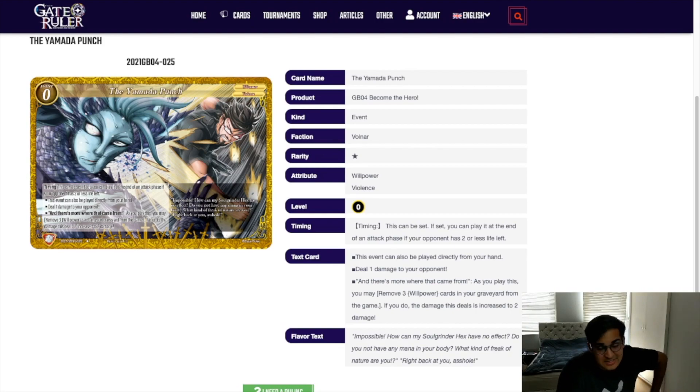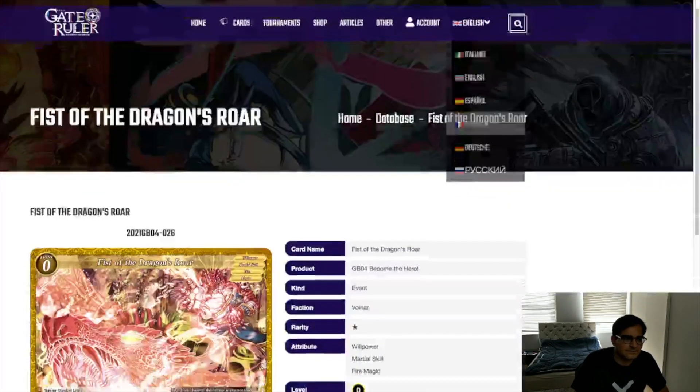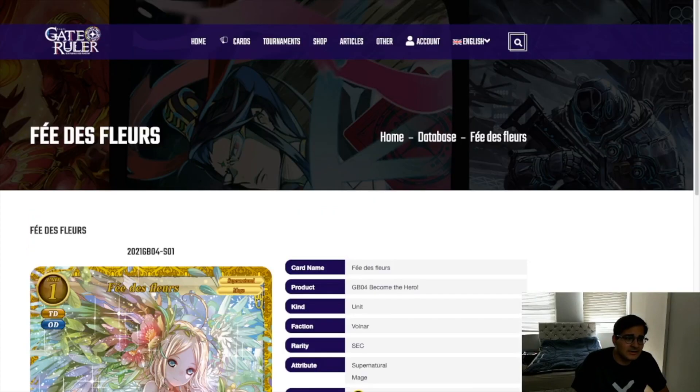This is another card that's fine. It's not a martial skill — you can play from your hand to burn one at the end of an attack phase if your opponent has two life or less, or you can banish your Willpowers to make it burn two. There are more Willpowers in the game than you might expect, but you're really dedicating space to make this happen. If you stack three of them up in hand it's probably going to secure a kill. But it triggers at the end of an attack phase so you can do it at the end of yours — yeah, I'm just not a big fan of this card.